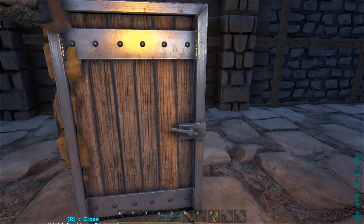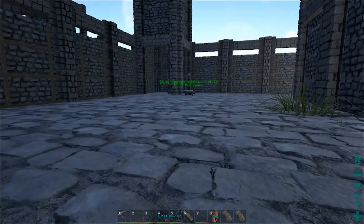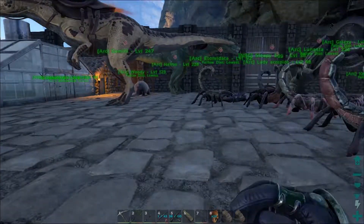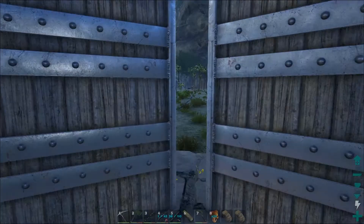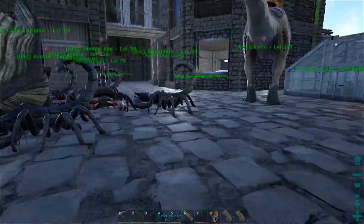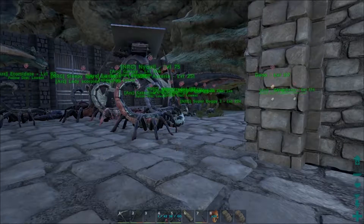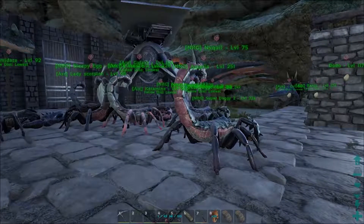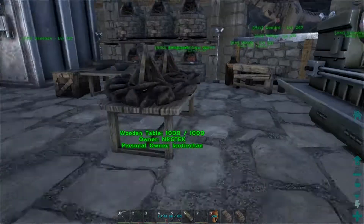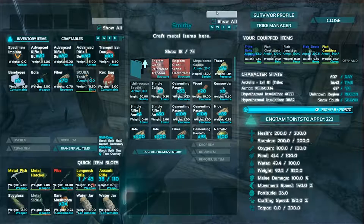I think this is going to be it for this episode because honestly I don't know what else to build over here. If I start a project over here for these dinos, the episode's going to be way too long. Also — how I was complaining about the trapdoor and quetzals — I found an engram. So all that complaining I did was for nothing.